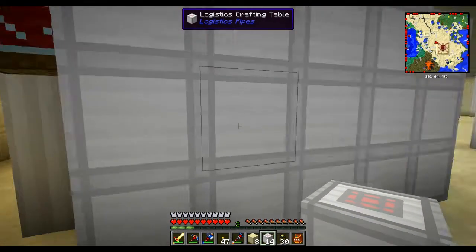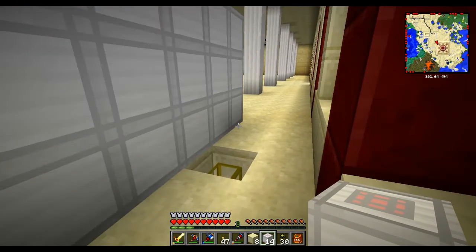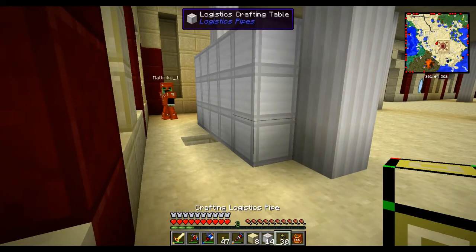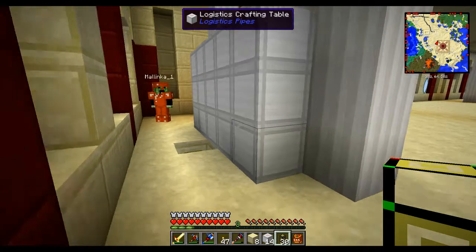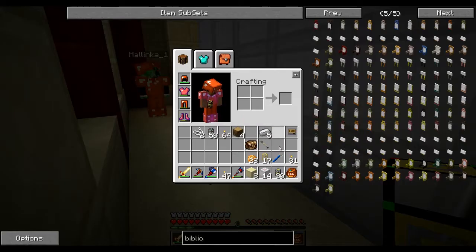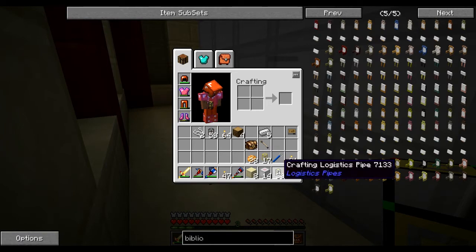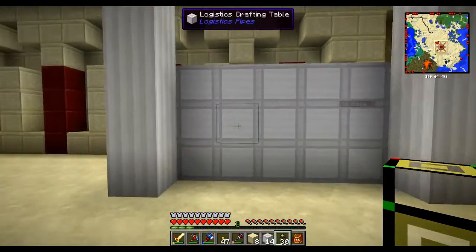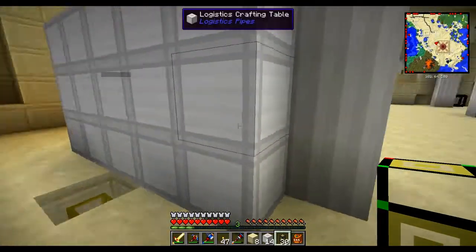You saw the transvector interface last episode with our auto-smelting, and the fact that we used all those transvector interfaces is completely over the top. But as I say, we're being a bit fussy. So I've placed all of these crafting tables down — there's loads of them — which should be looking good.